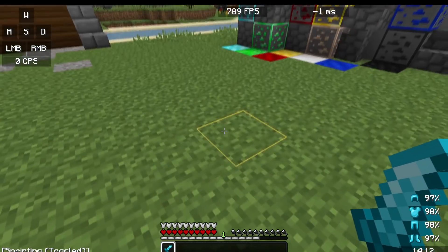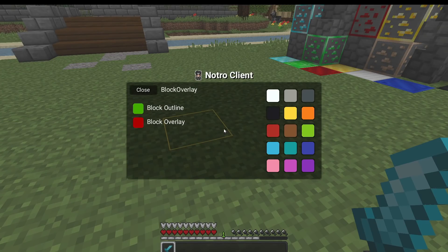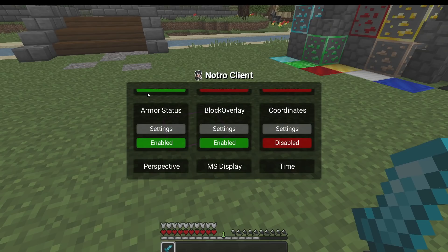Looking down you can see the block overlay — it highlights whichever block you're looking at. In the block overlay settings you can enable both the overlay and the outline together, just the overlay on its own, or just the outline. You can also change the color from the selection on the right. That was a feature a lot of people wanted, so we've now got it.